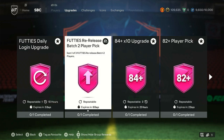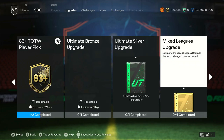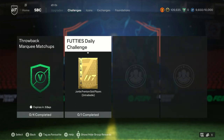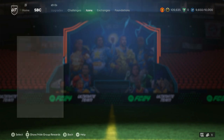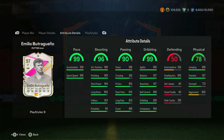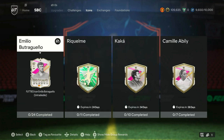You can get the Dabala SBC done for practically nothing if you follow my pack method - shorts and the longer video are both on the channel. We also have a footies release Batch 2 player pick and the 84 10s. In icons we have an Emiliano Butcher Gueno for 24 squads, which is pretty ridiculous - he's a 97-rated five star, five star: 99, 96, 99. Finesse shot plus, technical plus, first touch plus, quick step plus.